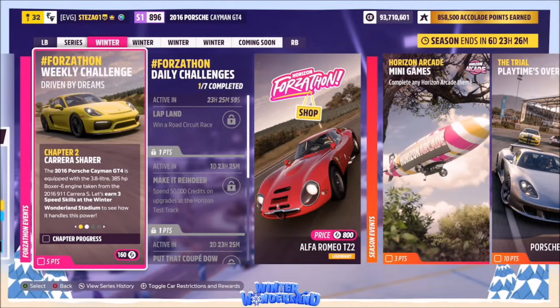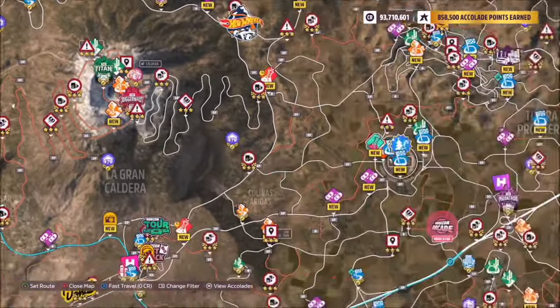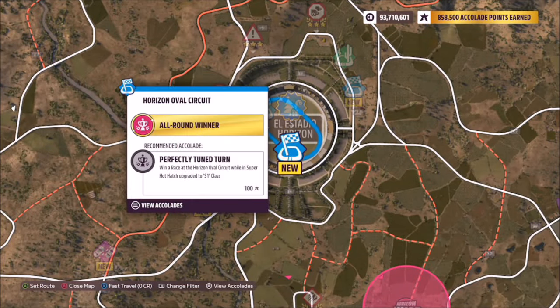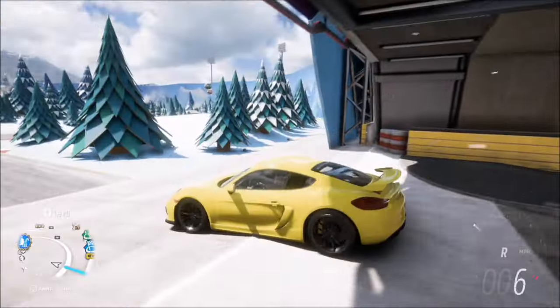The first challenge simply wants you to earn three speed skills at the winter wonderland circuit. This is the stadium which has now been relabeled as the winter wonderland stadium. It still has the ring around the edge, which is where we're going to get the speed skills.